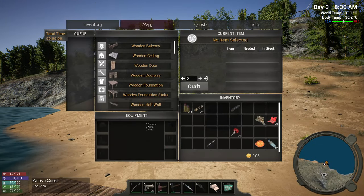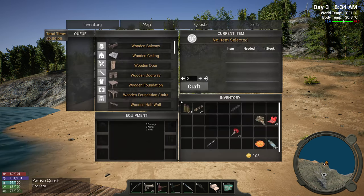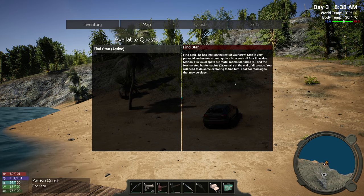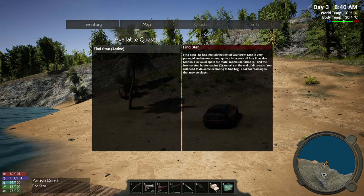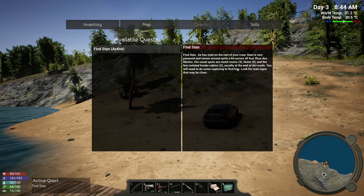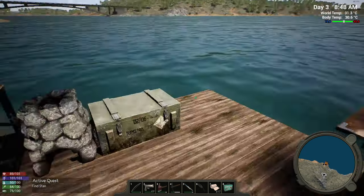So what we've done here - I came back from the mechanic, and we are going to go and see Stan. So we're here, that's our base there, and we're going to head across and up to see Stan. The active quest says find Stan. Stan is very paranoid and moves around quite a bit across all four Illars Dos Motos. His usual spots are the motel rooms, farms, and the few isolated hunter cabins. The game now shows you on the map where he is, which makes it a lot better than going on all the islands all the time.